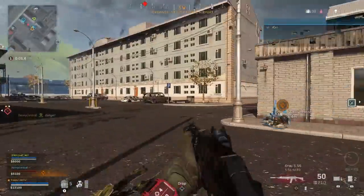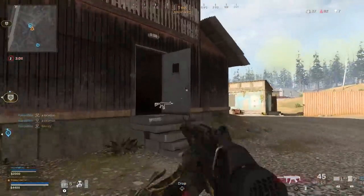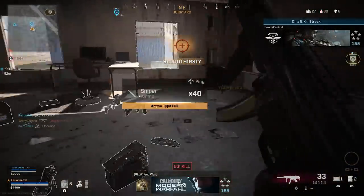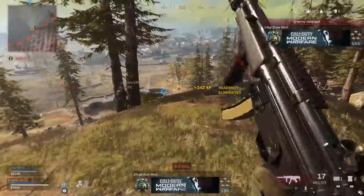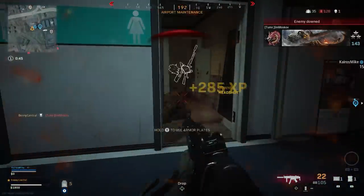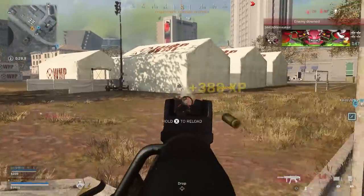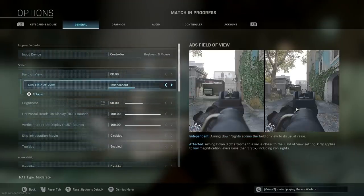In successful FPS battle royales like Apex Legends, every player — whether on console or PC — has access to this feature, because every player should have the choice to use it. A wider Field of View may put additional strain on your PC and lower frame rates due to extra information being processed, but the competitive advantages are worth it. In Warzone there's even a setting that mitigates the downside: in the Advanced tab you can adjust your Aiming Down Sights Field of View, so you can have a wide FOV while running around, but when you aim down sights in a gunfight, the Field of View returns to its usual value, making targets appear bigger and easier to hit.